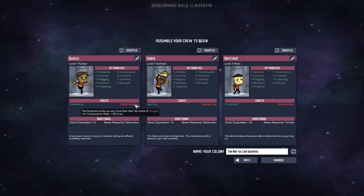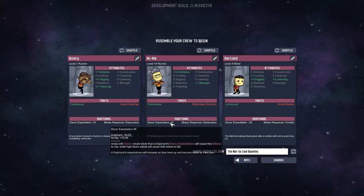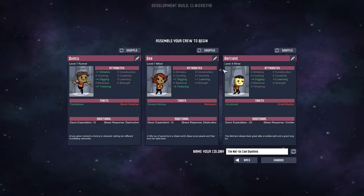The only problem here is that he's a mouth breather, which means he consumes way more oxygen than he should. I'll keep him around for now and see how we go. Sadie here is really good at construction, can't fight which is not bad. Early on we want a little bit more diversity. A-plus in athletics, bottomless stomach - they eat a lot. Twinkle toes - we can't take care of that I guess. The higher their stats, the more bad stats you can assume are going to come with it. This person is going to get sick more, but they're good at tinkering, digging, and learning.